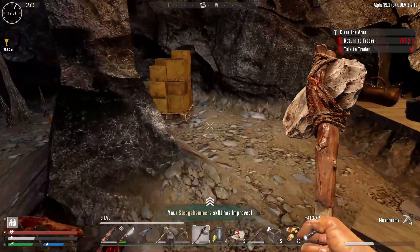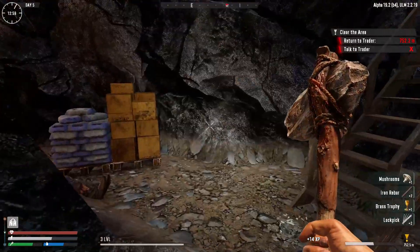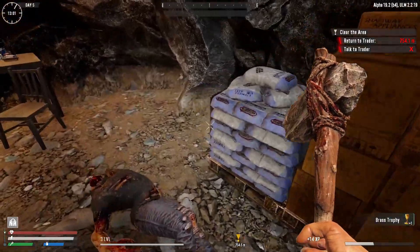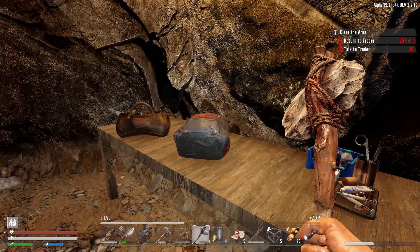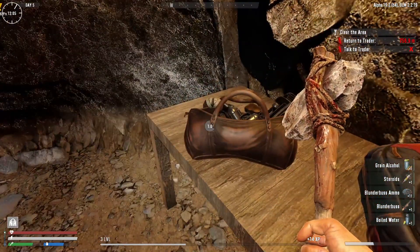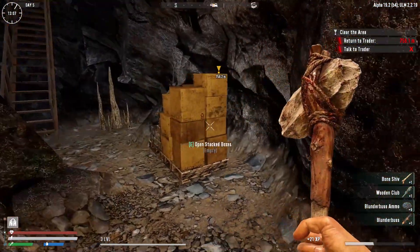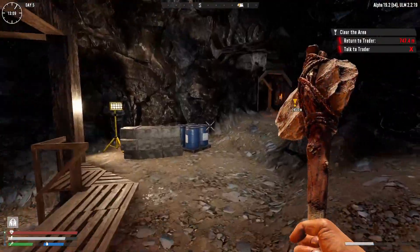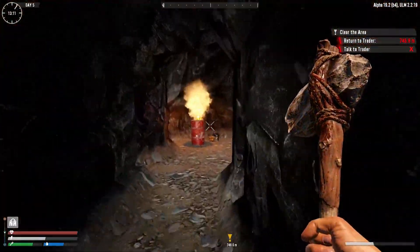Get the mushroom, get this - oh, more lock picks, always useful. Mushrooms. Am I safe down here? In terms of weight we still have some space. Come on - more schematics! And a blunderbuss - an extra blunderbuss. More blunderbuss. At least we got a little bit of blunderbuss ammo, so that's nice.